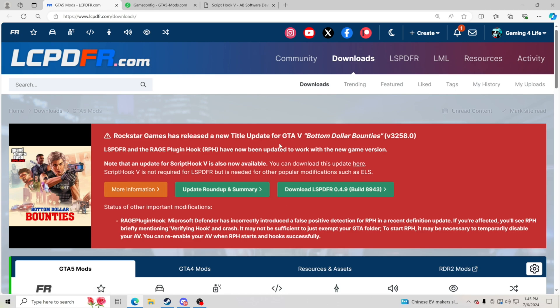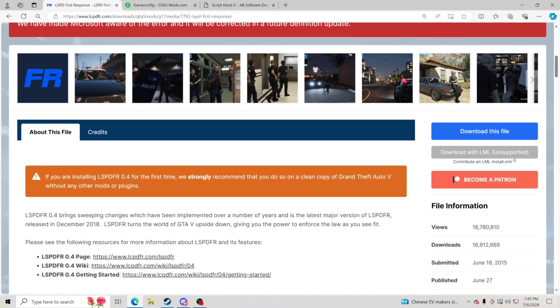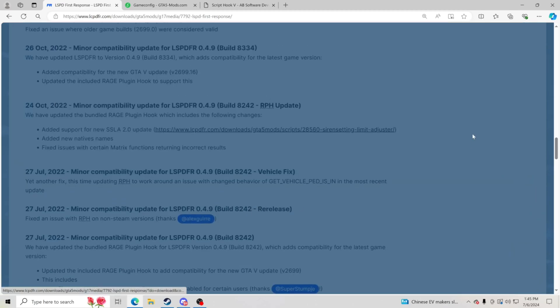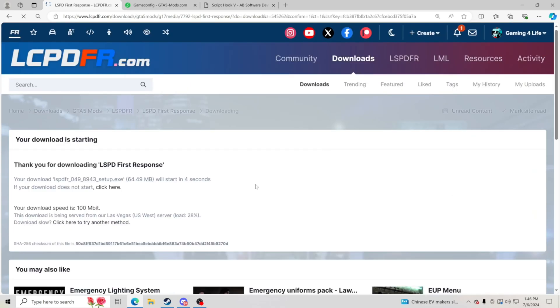I'm going to leave a link to everything we're downloading here, so you guys can go ahead and click down below in the description and download it. What you guys want to do is go in here and click download LSPDFR 0.4.9 for the new build. Go down and click download this file, scroll down to the bottom, click agree and download. We're going to go with setup — setup comes with everything that you need and it makes it easy.